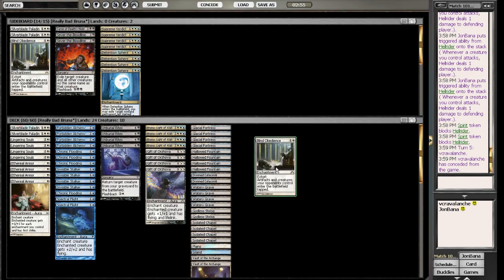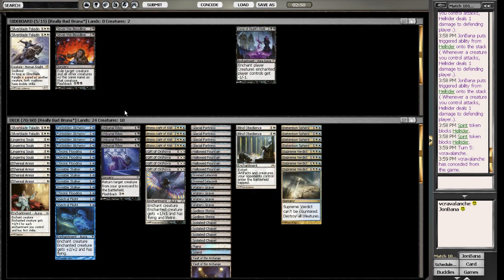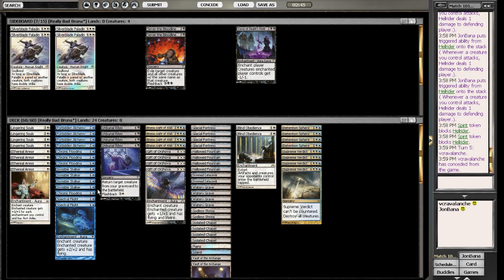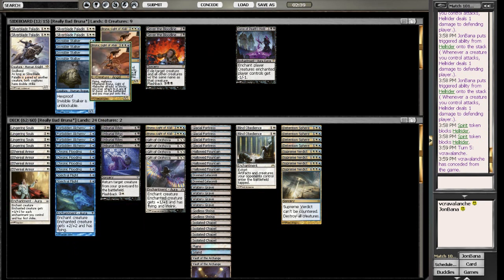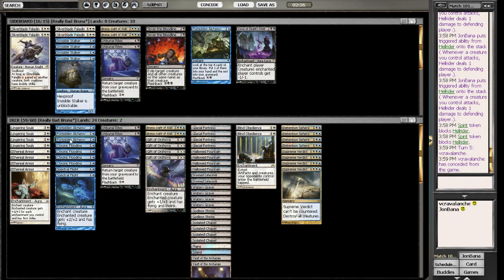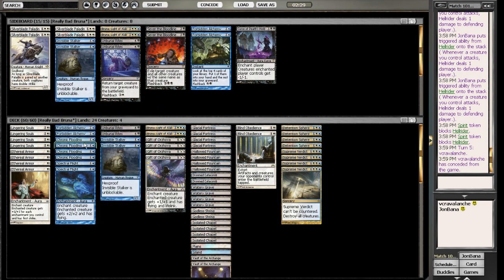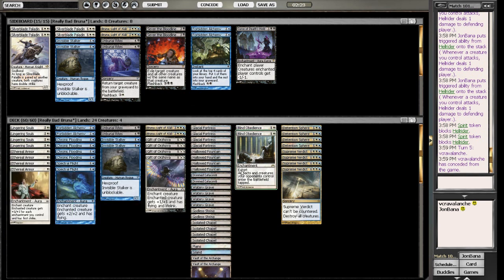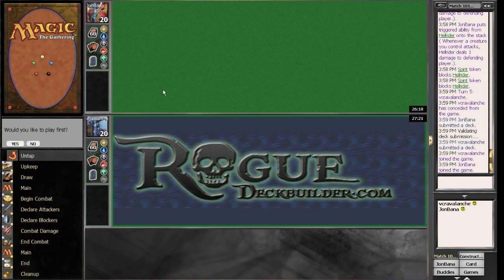So we'll go on to the sideboard here. You can see my sideboard — the Blind Obedience will come in. I don't think Cursed Scroll comes in, but the Supreme Verdicts and Detention Spheres come in. I think Sever might be a little too slow. I'm going to take out the Invisible Stalkers and the Silverblade Paladins, keep the Lingering Souls in, and take two Brunas out and two Unburial Rites out. But I might actually want to take the Forbidden Alchemies out and leave an Invisible Stalker or two in. I want to find a target, and hopefully Blind Obedience comes out pretty quick so I can hold off the hasters until I can get Bruna out.